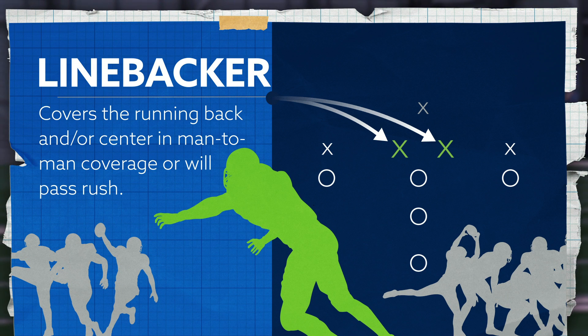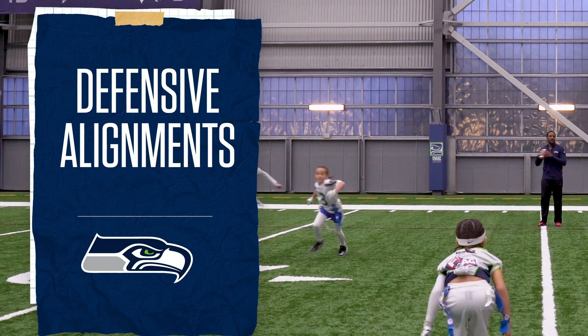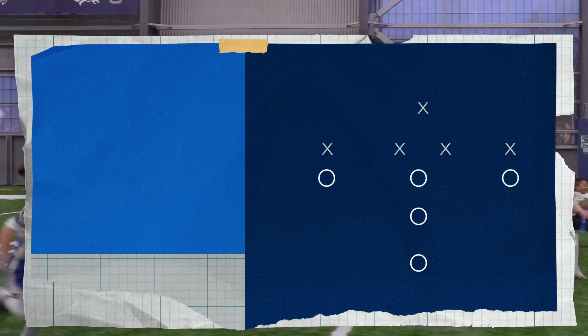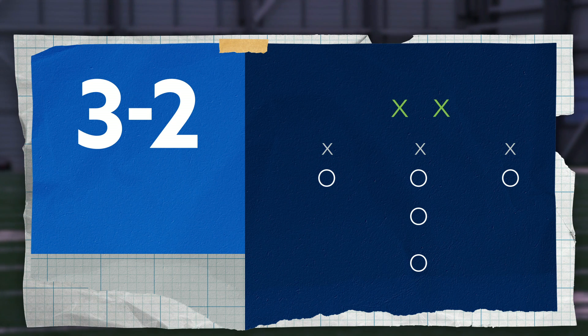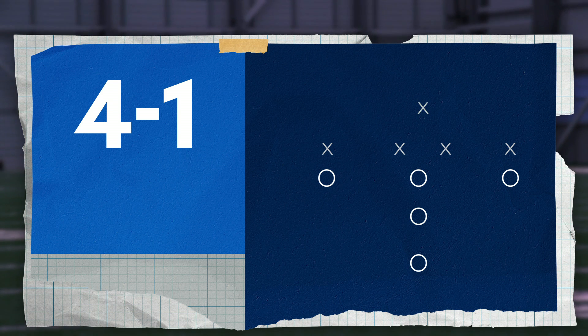Here are two alignments to start you off. These can be varied, but remember the age group you are working with. When describing a defensive set, you work from the line of scrimmage to the back. The first is the 3-2, where three players are at the line of scrimmage and two are in the secondary. The second alignment is the 4-1, which leaves one lone defensive back in the secondary.